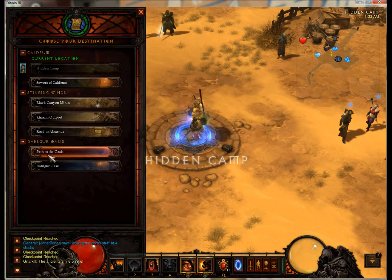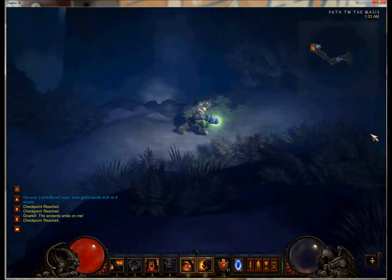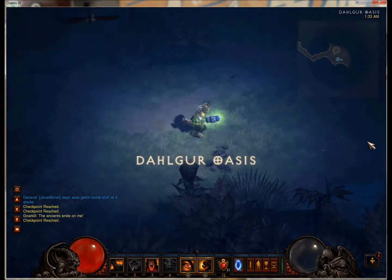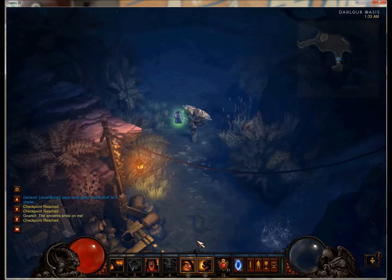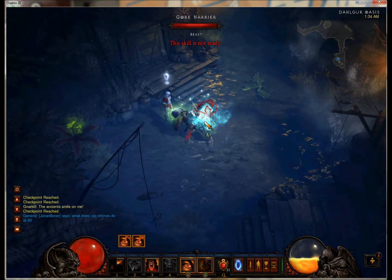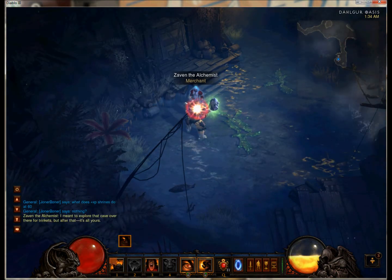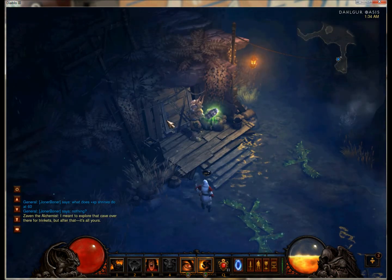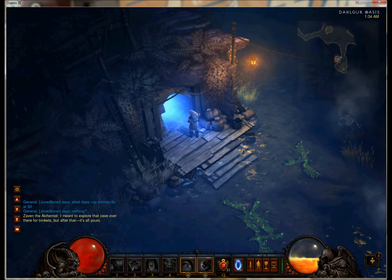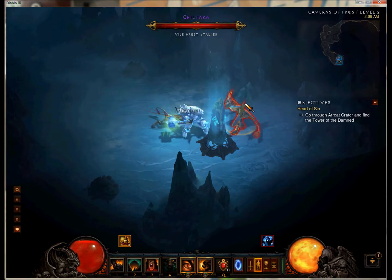Okay, Act 2. I'm going to go to the Path of the Oasis, run down here, kill these ghosts, and go ahead and talk to this little guy down here — Zavin. He'll open the cave and you need to find the mystery chest. It's not always down there.